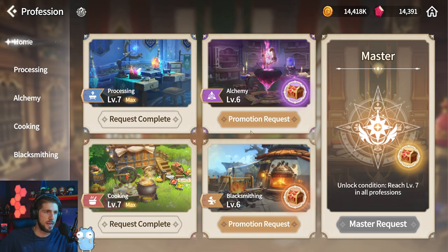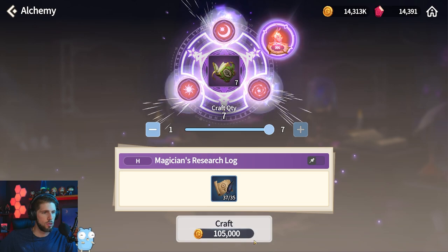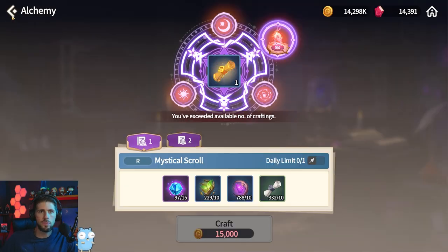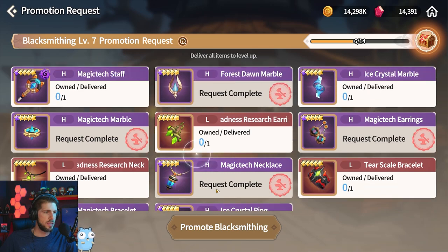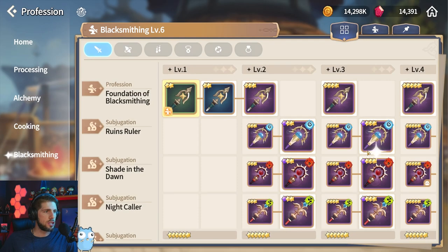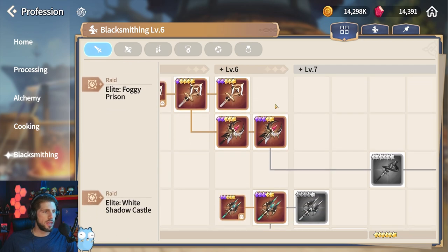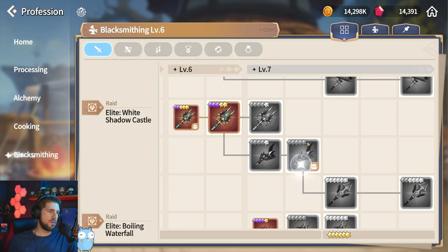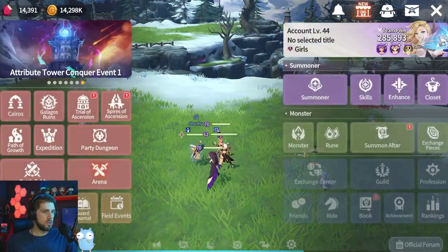I've been leveling Blacksmithing as much as possible — currently at level six Blacksmithing and level six Alchemy. I want to get there as quickly as possible so I can start making skill books, which are super important for Summoner's Power, and of course getting our Mystical Skull. I've got most of the easy Blacksmithing ones done and I'm slowly working on finishing this over the next week or two so I can do level seven Blacksmithing and start on higher-level stuff.